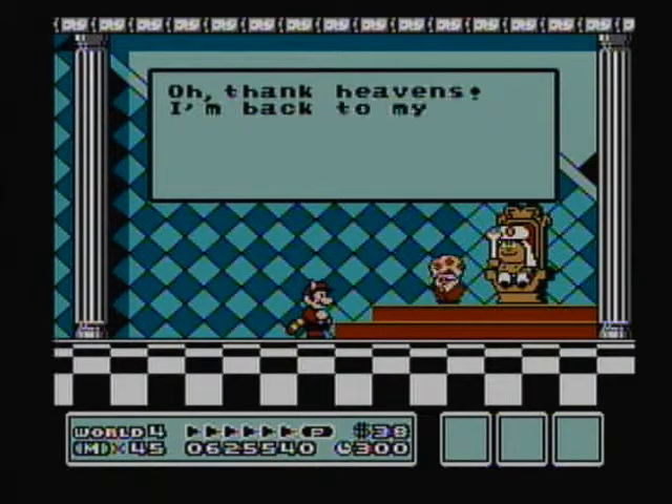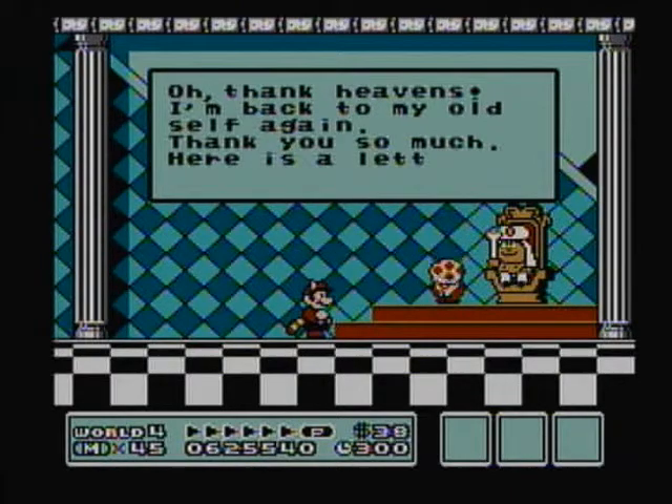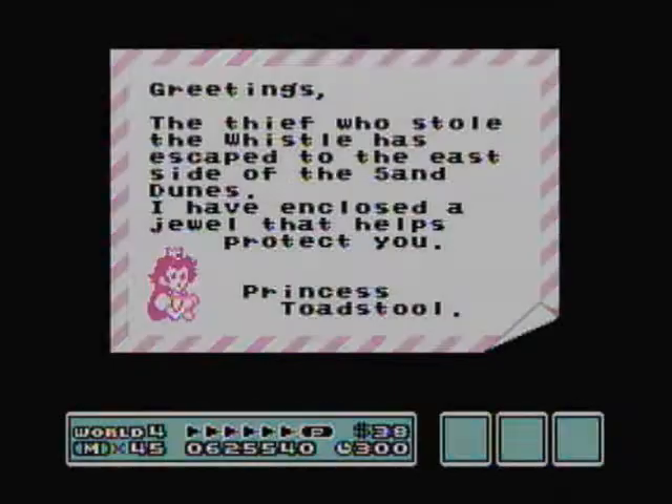Then he says the same thing this time — I guess he's like some kind of pharaoh. He's got his turban on and very little else. But alright guys, I guess I will be seeing you next time. The thief who stole the whistle has escaped to the east side of the sand dunes — we already took care of that. Thank you, Princess. Alright, I'll see you then.